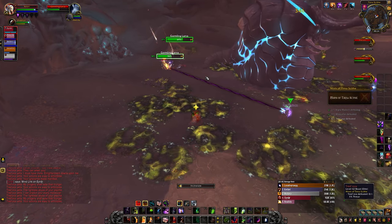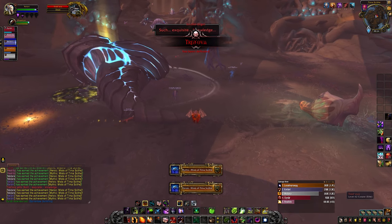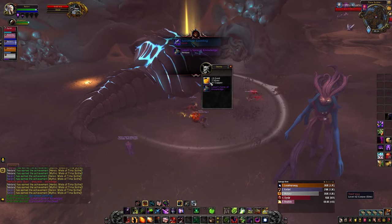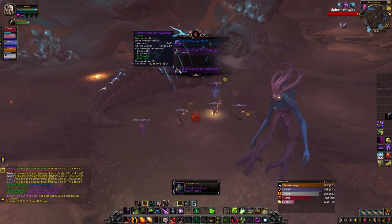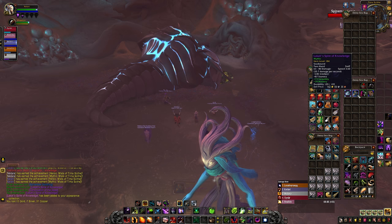Try to do as many Mythic Dungeons as you can, but if you're struggling to get into groups or get through them, heroic dungeons drop 171 gear, which is honestly probably good enough for normal Castle Nathria at any rate. A mix of Mythic and heroic dungeon gear will get you to a really good place.